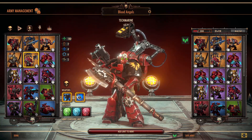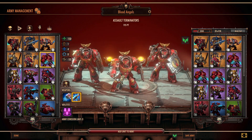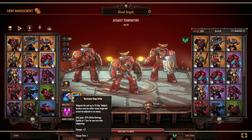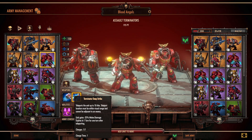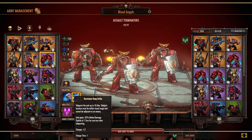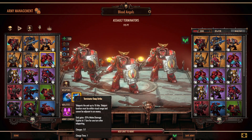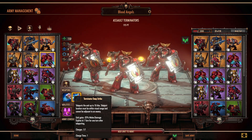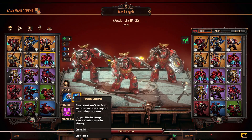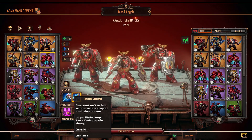Moving on to purple, which represents your elite units — Terminators are your elites. What makes them special is the ability to do a Terminator Deep Strike, so you can effectively move them 10 tiles and then have their regular movement on top. You have to be very careful with Terminators though, because they're surprisingly easy to suppress, even with armor of 8.